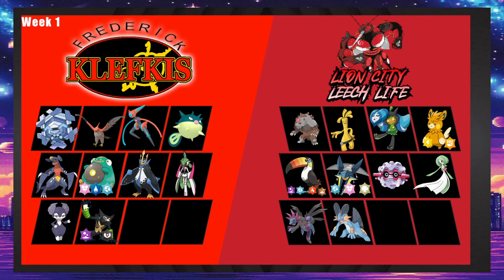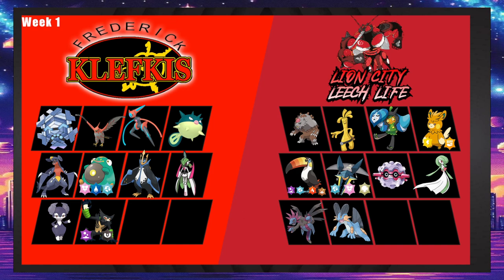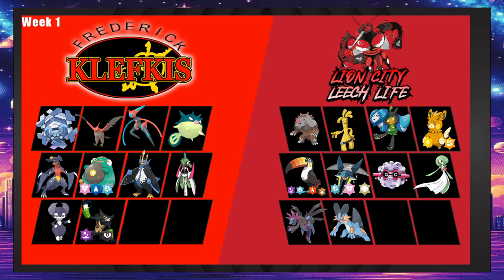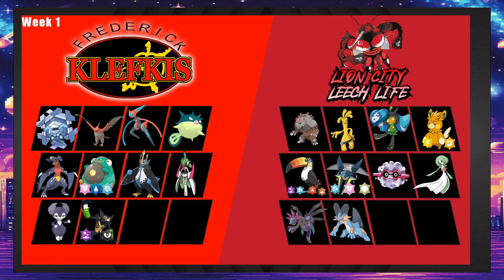Even a neutral coverage move for Forretress does big damage. Scarf Hatterene is also pretty good this game for Lion City — it punishes and you could trick the Empoleon. Bellibolt is big, having either STAB to cover what Zirud might do. I do like Zirud — that's pretty good. Overall, Orange should probably try to set up Toxic Spikes, actually — Lion City doesn't have a poison type.